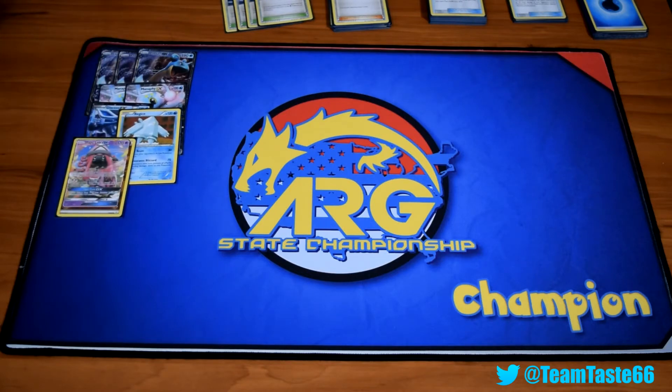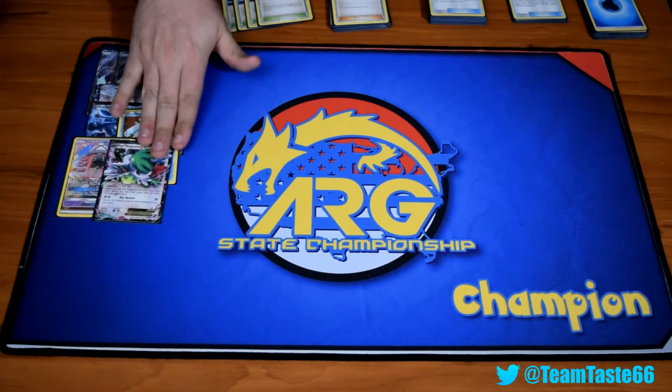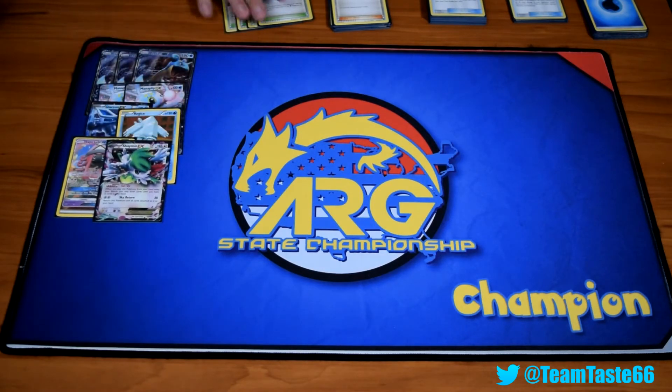One Tapu Lele GX — its ability, Wonder Tag, lets you search a supporter card. Really good, especially coupled with something like Lillie turn one. And one Shaymin EX. I definitely would find room for a second one of these. I've been playing around with it a lot and it just seems to be lacking sometimes.